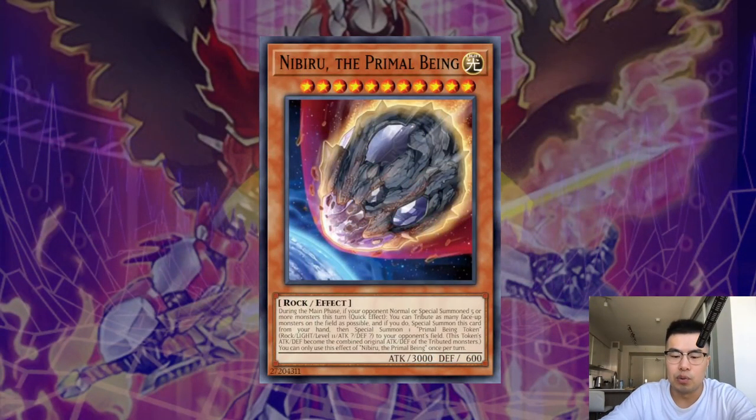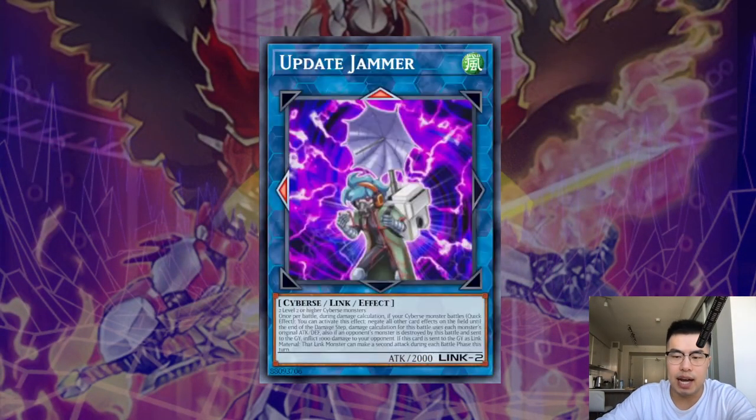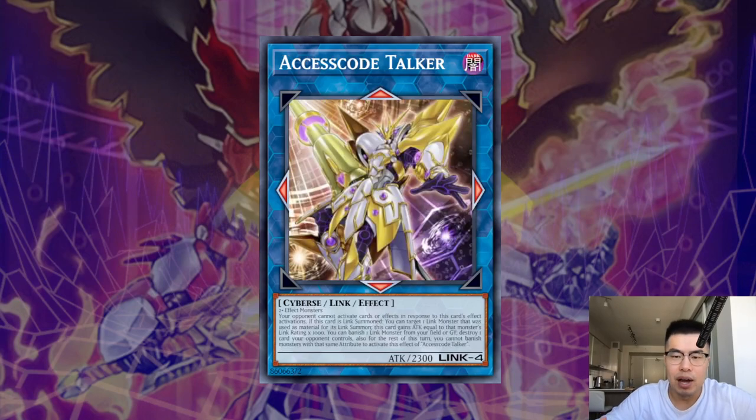On turn one, you have to time your Nibiru correctly before they make Heatleo, because if they get the draw, it could mean life or death. If they draw something like an Asher and you're playing Runick, for example, or any other card that can allow them to play — we don't want them to draw a card if we don't have to. So definitely Nibiru before they're able to do that. A lot of times they have to have other extenders in order to keep playing. If they don't, they just set the Super Factorial and pass, so you have a lot less to deal with.